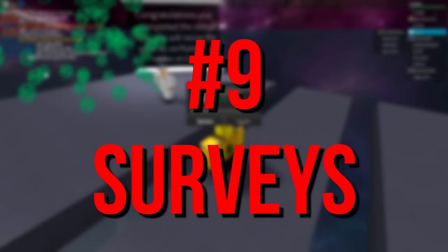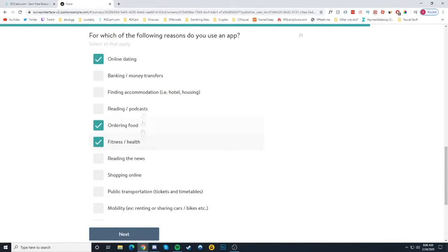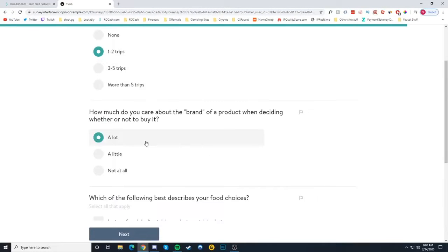Number 9: Surveys. A popular method to earn money off the internet is by filling in surveys. You can do this for Roblox too. All you have to do is search for Roblox surveys on Google and you will find an array of opportunities that work for you. These survey questions are very easy to answer and often end up being well worth the time.